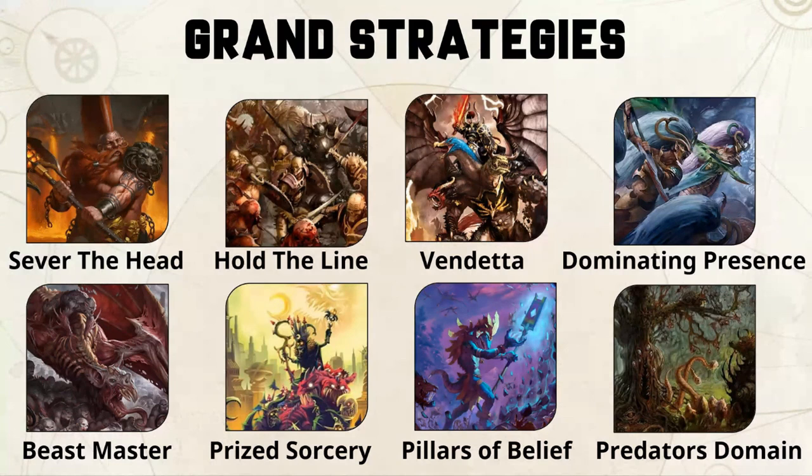In GHB21 there are eight different grand strategies to choose from: Sever the Head, Hold the Line, Vendetta, Dominating Presence, Beast Master, Prize Sorcery, Pillars of Belief, and Predator's Domain.